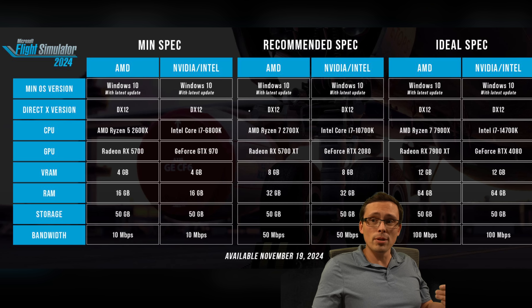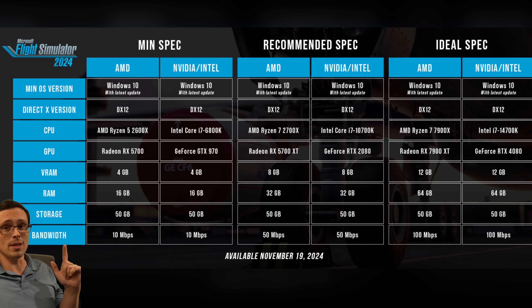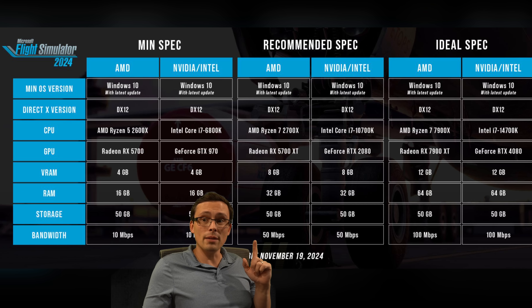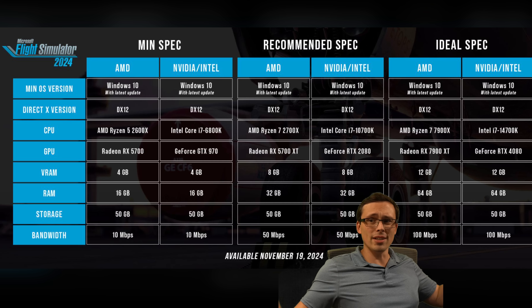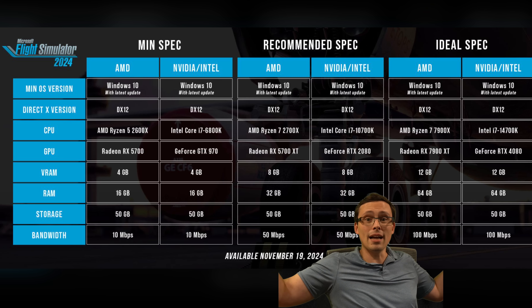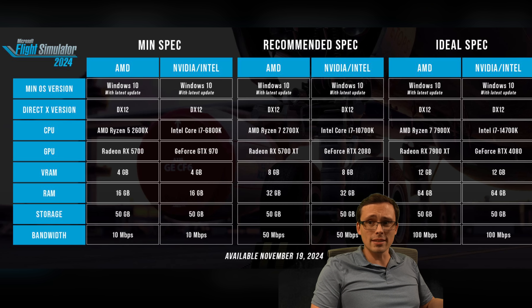Also, unlike most games, this system requirements chart lists internet bandwidth speed requirements. Min spec is at least 10 megabits per second, recommended going up to 50 megabits per second, and ideal spec being 100 megabits per second. Now, some of you in certain areas might have a gigabit up and down — no big deal — but in other places you might not have those internet speeds so easily accessible.